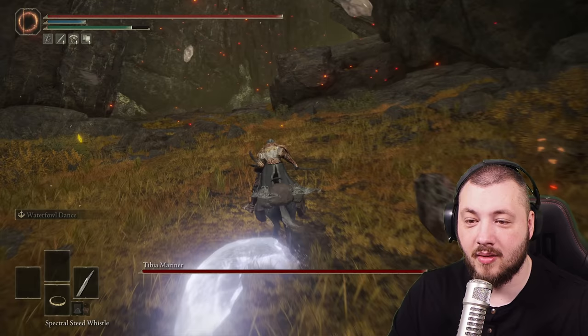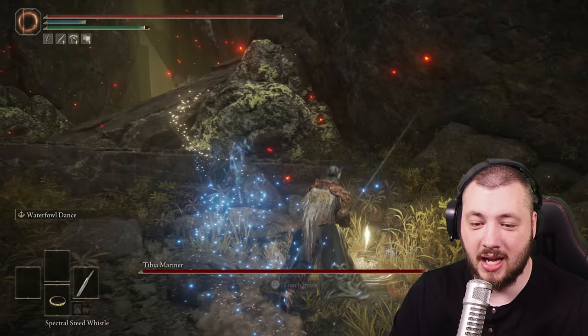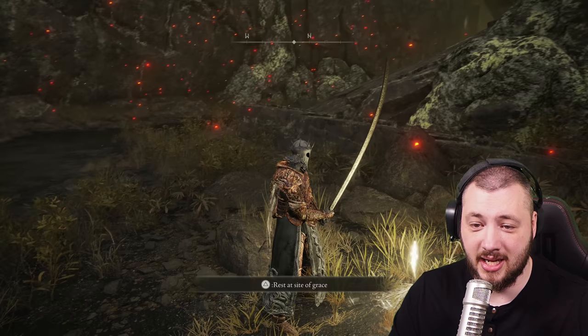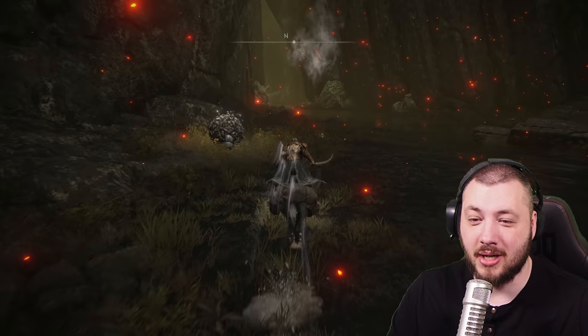We're now at the bottom. We ran through the whole ruins, and you found Mount Gelmir and the Seethewater River. We began at the Abandoned Coffin, all the way up around Seethewater Ruins. Now you're essentially in this crevasse, which has Seethewater Ruins. Where you have to look out that you don't get blasted out of the way, and you have to go all the way through here.